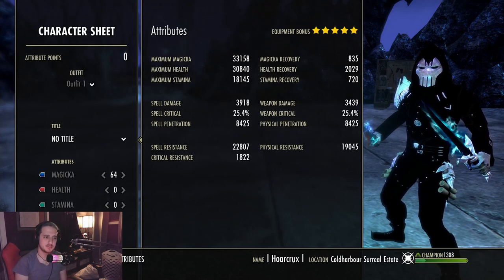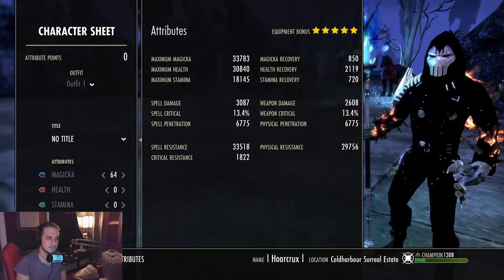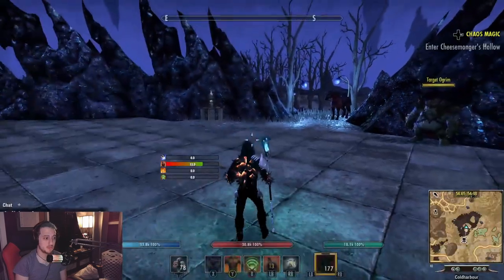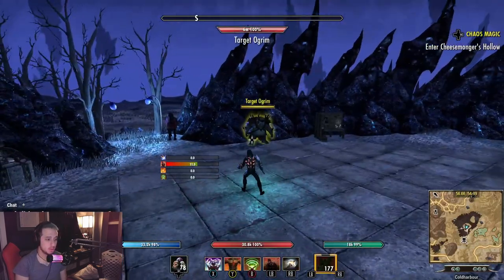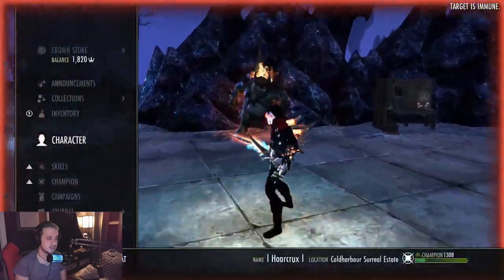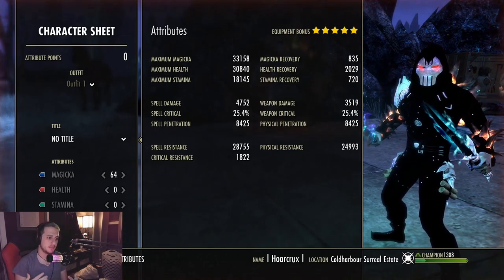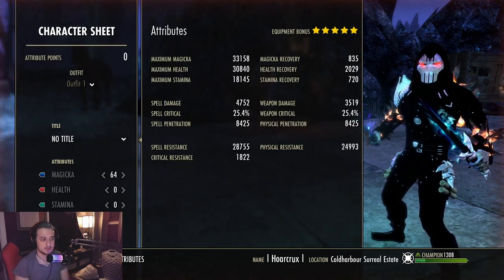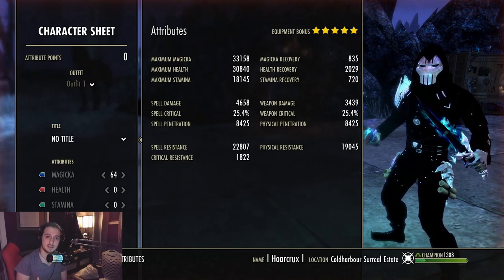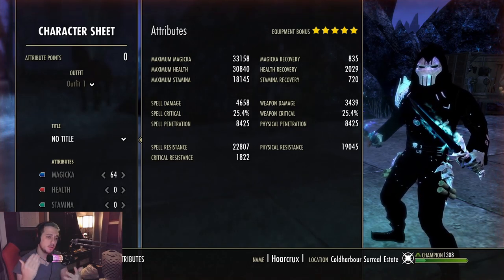Here's our character sheet, everything completely unbuffed. We got our back bar here, 33k resistances, 30k physical resist as well. If you want to bolster those even further, on the front bar we get around 5,000 spell damage, 25% critical strike, and free resist is pretty high as well. This is a BGs build so naturally you need a little bit more health than you would in open world builds.